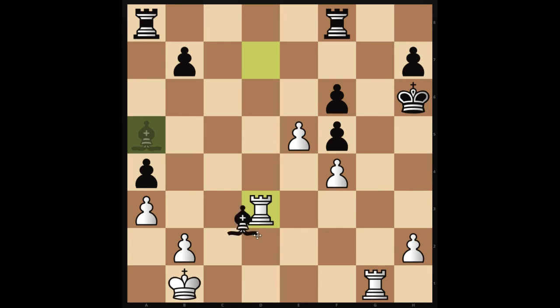The only way to delay it for one move is Be1, trying to cover on h4. But after rook check, bishop h4, and then rook takes h4 — that's checkmate, guys. No denying it, that's checkmate.